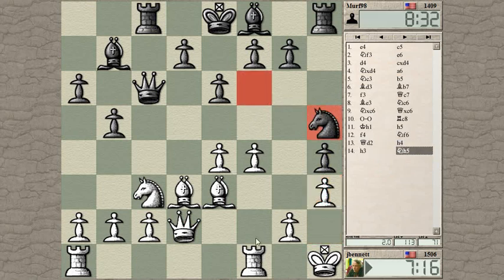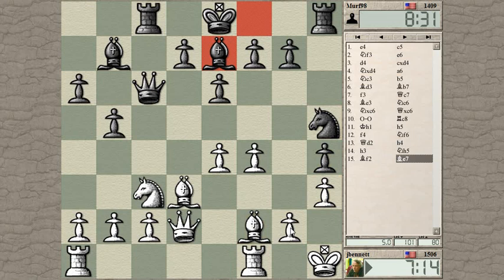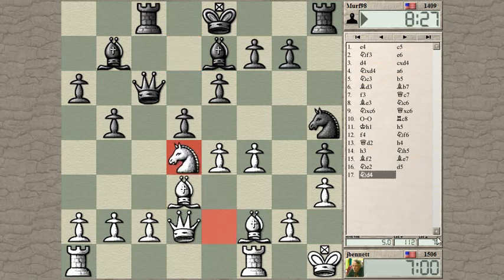He's going to plunk his knight into this square — that's his idea. Once again, I've blocked the defense of the G pawn. This is a bit tricky. Can I disrupt his queen in some way? Knight to D4 is what I'm thinking — hitting the queen, chasing it off that diagonal.